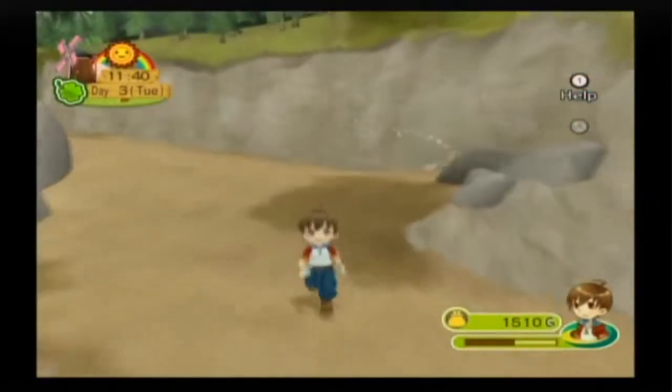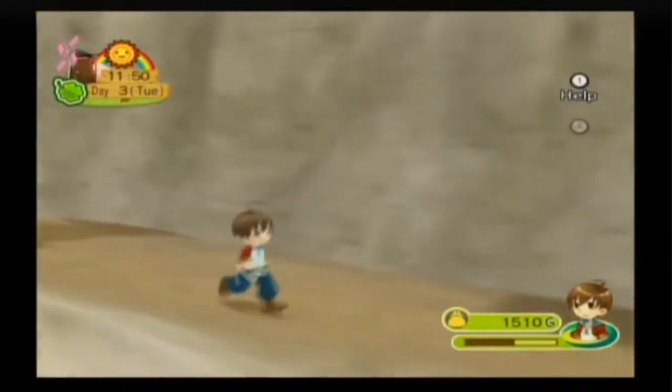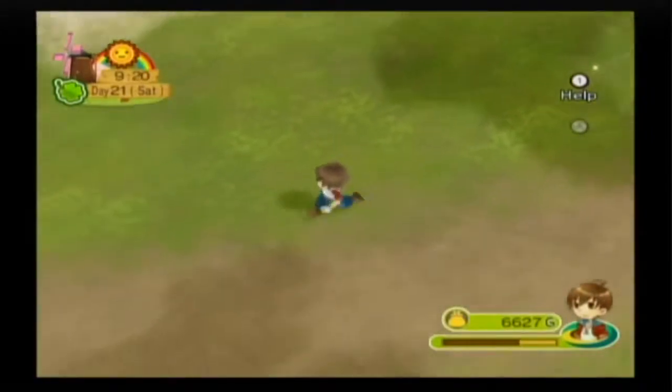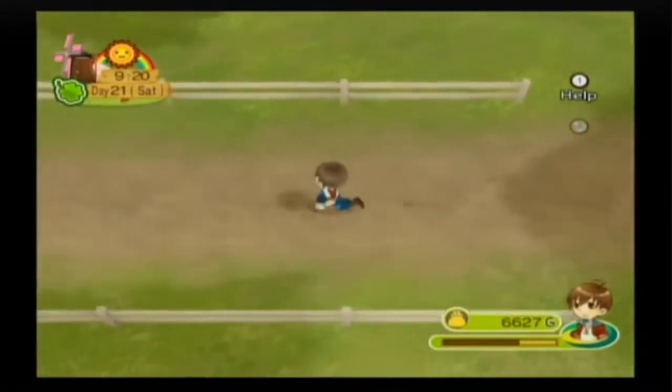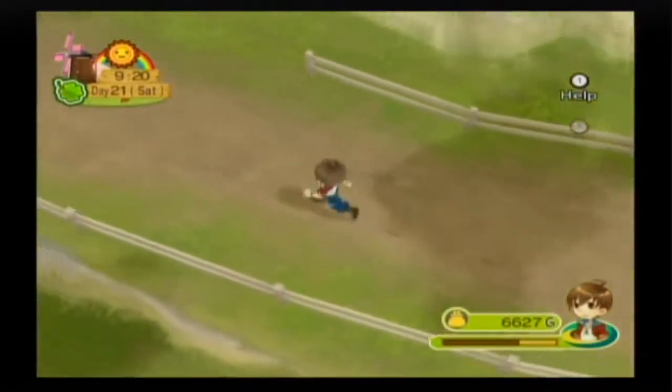The world is quite large — almost obnoxiously large. There were quite a few sections where they had you running through fields to your goal. You can ride animals to make the trip faster, but is that the only reason it's such a long walk? That seems unnecessary. At least this time the loading screens are at a minimum. It will only take you one loading screen to get to the town, mine, or the seed store from your house, so that's a major improvement.